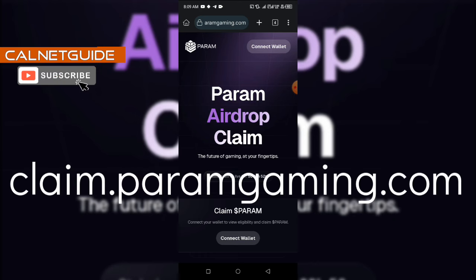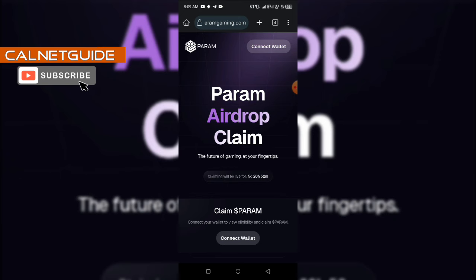You are going to visit this website: claim.paramgaming.com — I'm going to paste this link in the description section of this video as well, so you can click on it or copy it. Then go to your Kiwi browser or MetaMask browser. You're going to connect that MetaMask wallet you connected to your account during the social farming. If you had it somewhere else, you can easily install the MetaMask extension on the Kiwi browser or MetaMask browser and then import that wallet that you connected during the farming session.